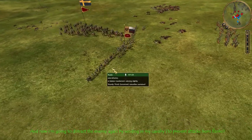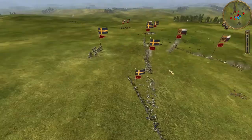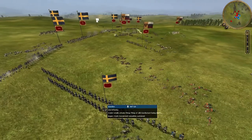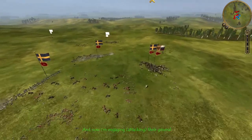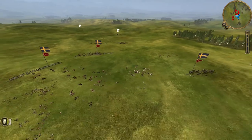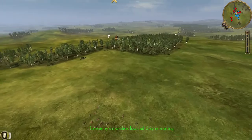Now I'm going to distract the enemy again by sending my cavalry. I'm closing in towards the enemy and engaging the general, which is important because if the general dies, the enemy's morale is going to be hit hard, and that essentially secures the win. Now the enemy is routing.